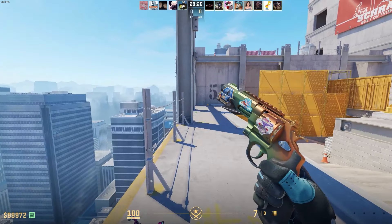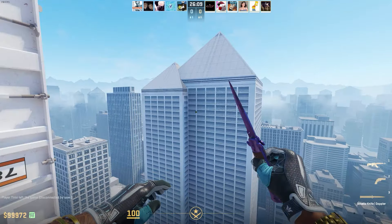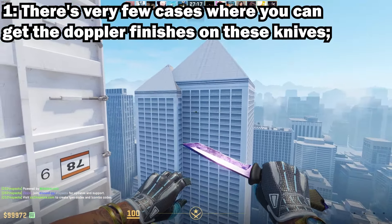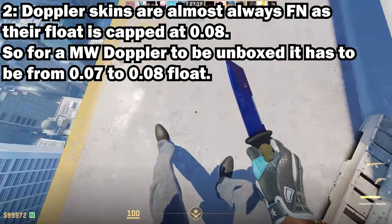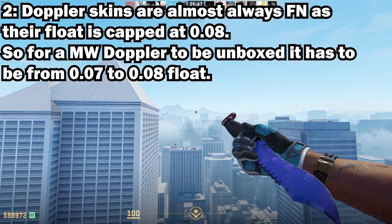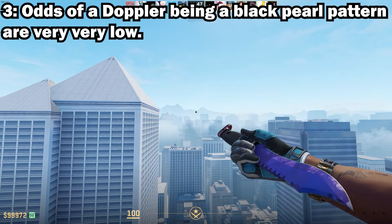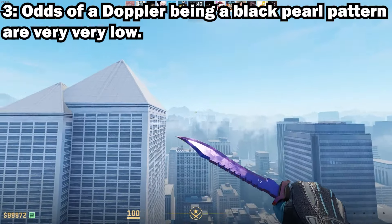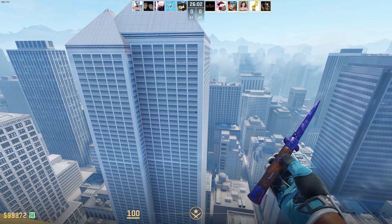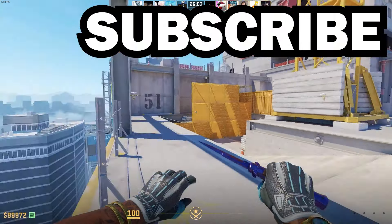Just like the other revolver, we might never actually get one of these. For the last entry, we have StatTrak Minimal Wear Black Pearl Doppler knives for the M9 Bayonet, the Huntsman Knife, the Bowie Knife, the Stiletto Knife, and the Ursus Knife. There are very few cases where you can get Doppler finishes on these knives. Doppler skins are almost always Factory New since their float is capped at 0.08, so for a Minimal Wear Doppler to be unboxed it has to be between 0.07 and 0.08 float. On top of that, the odds of it being a Black Pearl pattern are very low, and the odds of it also being StatTrak are super low as well. Adding that all up, the chances of getting a StatTrak Minimal Wear Black Pearl are 0.0000005%, which explains why these don't exist yet.